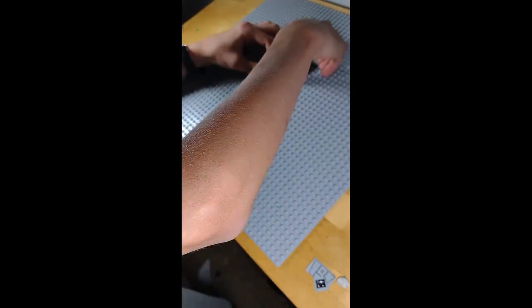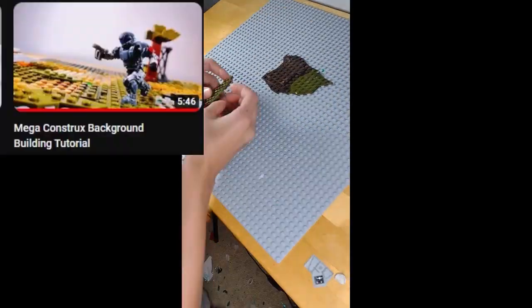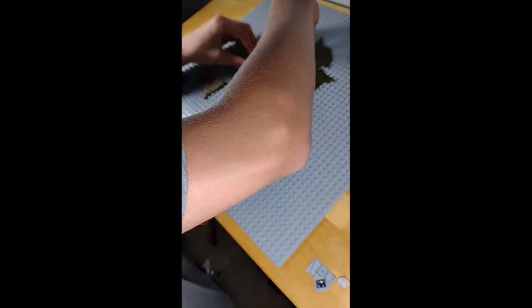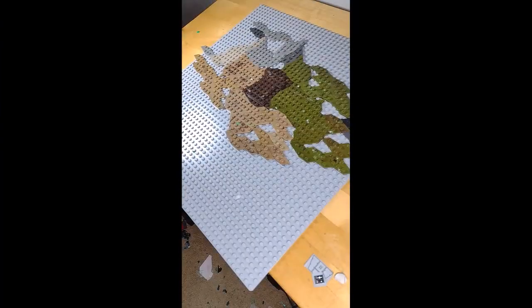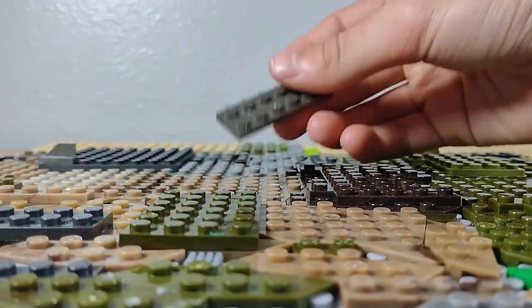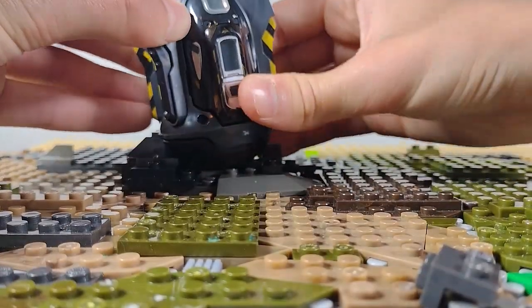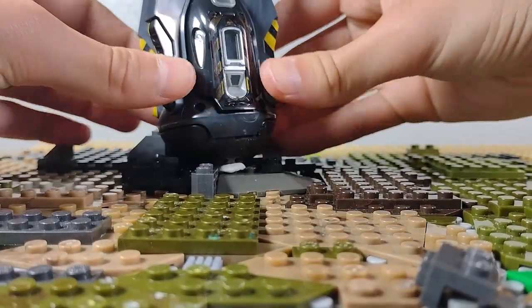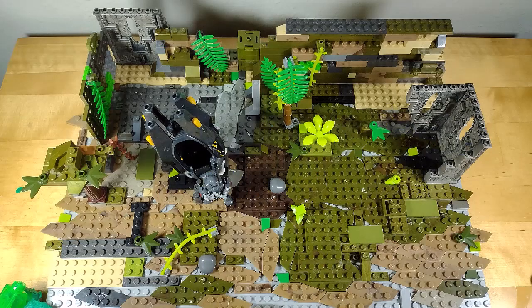Next, I had to build the area on Delta Halo where the drop pod would hit down. Very similar to what I showed in my background building tutorial, I used a bunch of Mega base plates and fit them all together to make a very large background, then added a bunch of bricks all around to make it look like a forest. For the part where the ODST pod hit the ground, I used a bunch of black Mega bricks to indicate burned ground. I also added foliage and ruins pieces from Mega Pokemon sets all around the background, and that made it look really, really good.